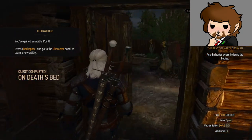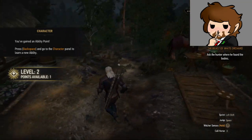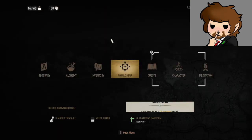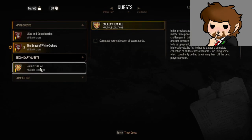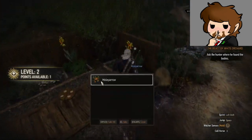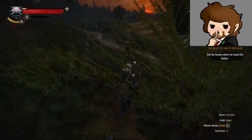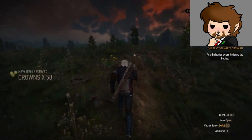On death's bed — fantastic. Points available now, level two. I want to check to see if I have any other side quests going on. Complete your collection. So now we're going to go that way. I'm going to take anything I can here. Let's move on to the next part of the quest.